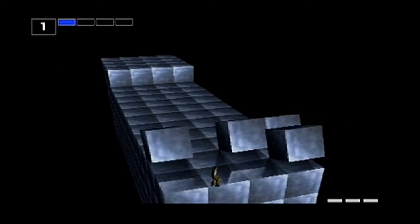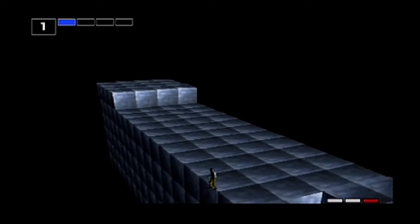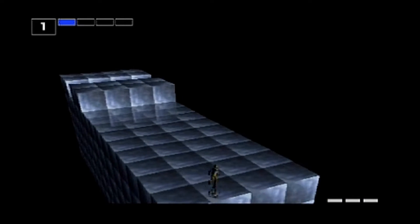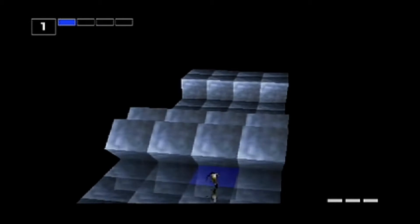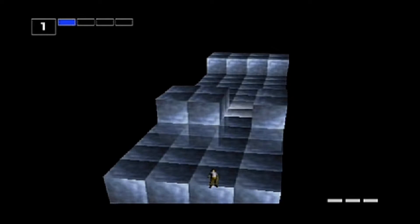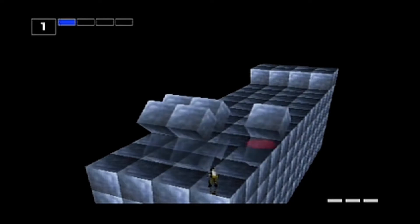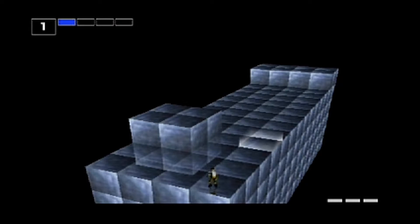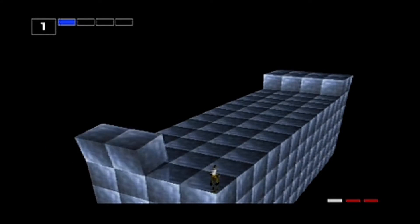If any cubes are left to fall off the stage, the number of fallen cubes will be calculated on the block scale. Every time the number of fallen cubes exceeds that of the block scale, the player loses the last row of the stage. The player must prevent the cubes from falling off the stage. When the player is avalanched by the cubes and falls off the stage, it's game over.